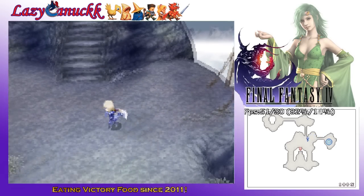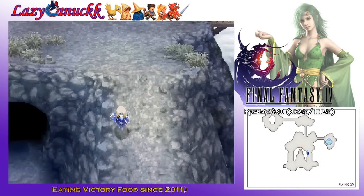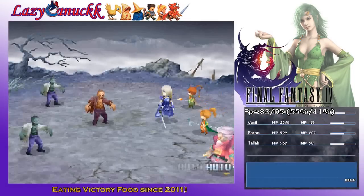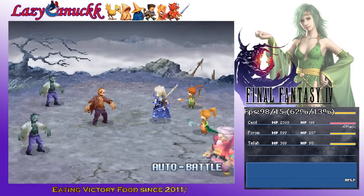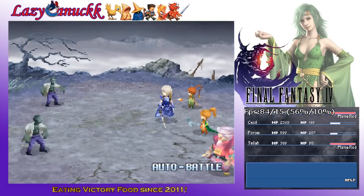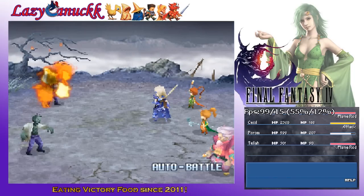Anyway, I believe we just killed Mr. Death Guy — I don't even remember his name now. Something annoying, I'm sure. Auto battle. Cecil is just ridiculously strong now, he can basically kill everything no problem. So that's pretty much okay as we go. He's got a lot more health than the rest of the party too.